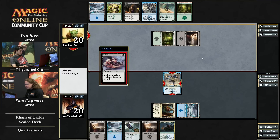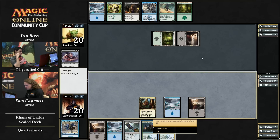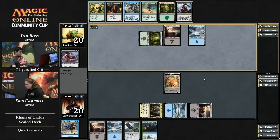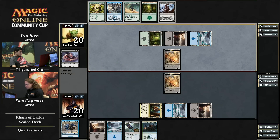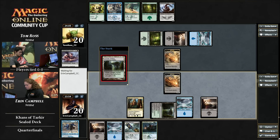Tom is going to get a Debilitating Injury — he's seen enough, no looting this game. Although Erin has just drawn her second Ice Feather Aven. Ice Feather Aven is one of the strongest morphs, a front runner for my favorite. It's reminiscent of Echo Tracer — it's a 2/2 with flying, and you pay one green-blue to flip it up to bounce another creature. It can't bounce itself, but you can't have it all.